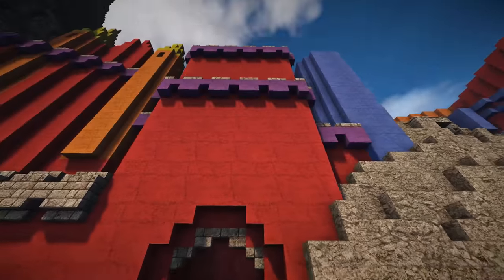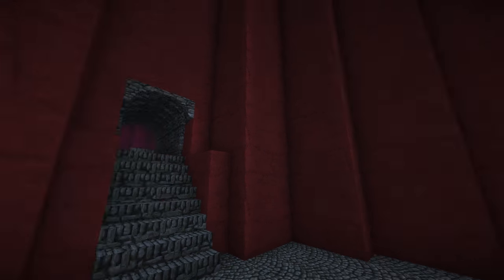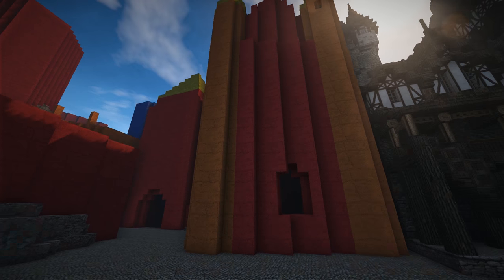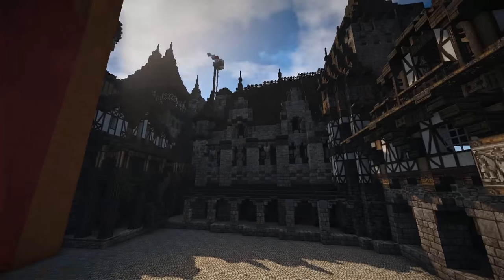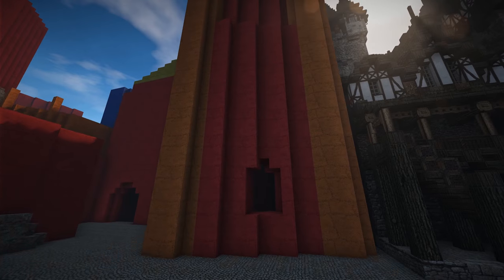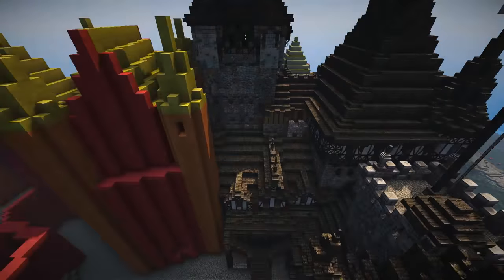You come in through the drawbridge right here and it leads right inside. You go left and then you're into the courtyard. If you guys have ideas for what this building in the second portion — in the military area — should be, let me know in the comments below. It's a pretty large building set in the military quarter.